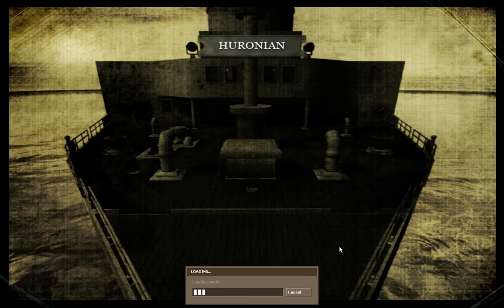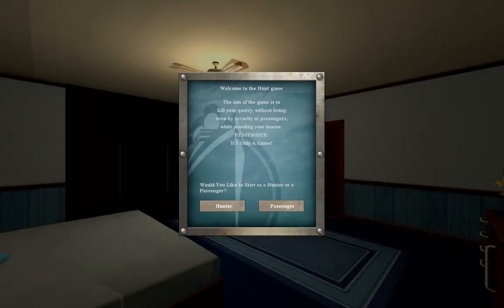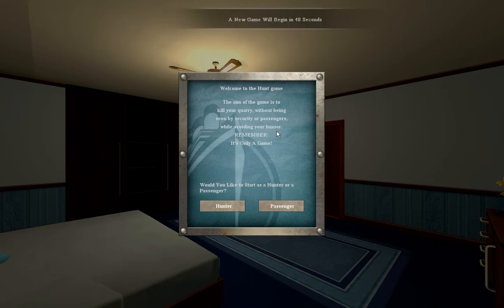For people who don't know, the concept of this game is that you're on a ship with a bunch of random passengers, and one passenger is someone that you need to kill. You need to do that without anyone seeing — no witnesses. You kill the person and get your money. It's kind of like an assassin thing. The twist is, not only are you going after somebody, but someone's also going after you. All the hunters have someone they're hunting, and they're also being hunted. It says: 'The aim of the game is to kill your quarry without being seen by security or passengers, while avoiding your hunter.' I will start as a hunter.